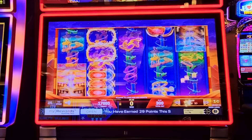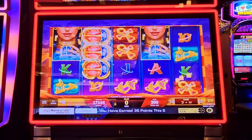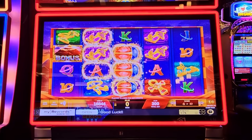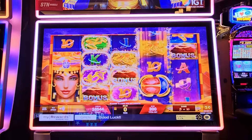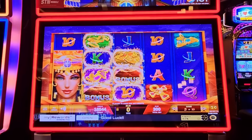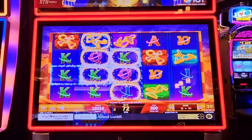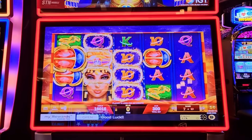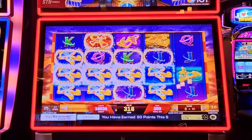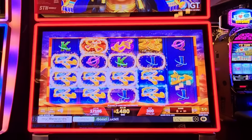We'll start ourselves off high and see if we can hit something early on this. This is also similar to one of the Wheel of Fortune ones — there are several games like this with 10-spin cycles. Scarab, Wheel of Fortune, there's like a jungle one with a tiger or something. Just won almost $15.